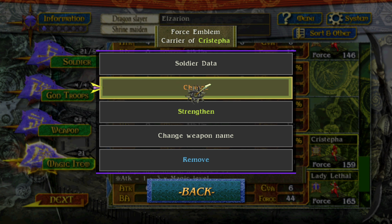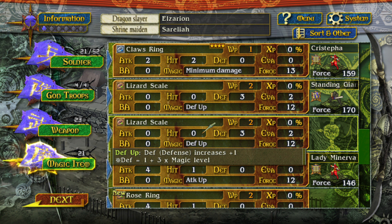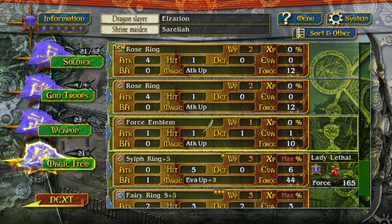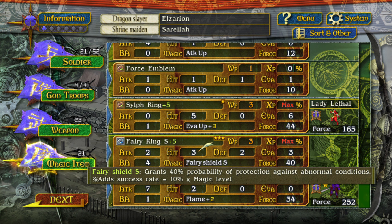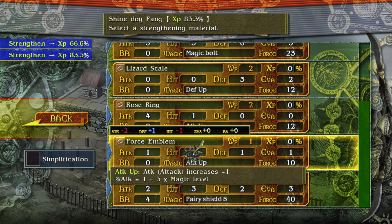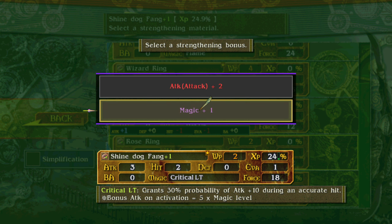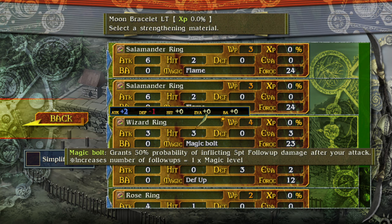She can use the Claws Ring — I don't understand why though, it's four star. Lady Lethal has the Self Ring that's maxed out. Lotus has the Salamander Ring maxed out. Maggie has a Shinedog Fang — let's strengthen that with a Salamander Ring and a Rose Ring and a Force Emblem — boom, Shinedog Fang plus one! Bonus attack or two regular — we'll go with that. Bonus attack, beautiful — that's pretty powerful actually.